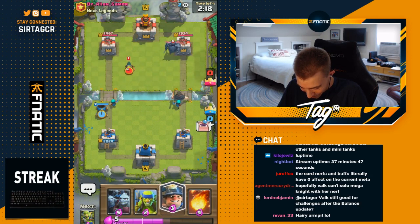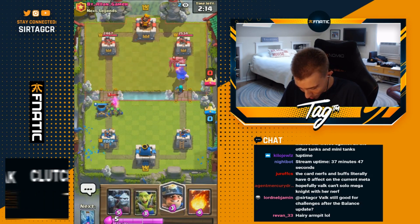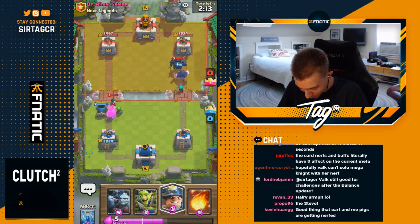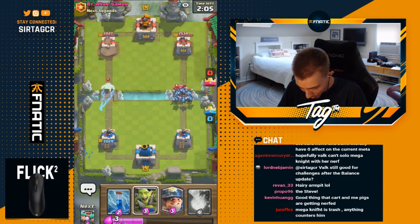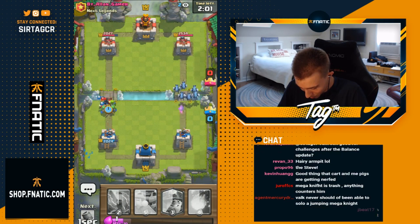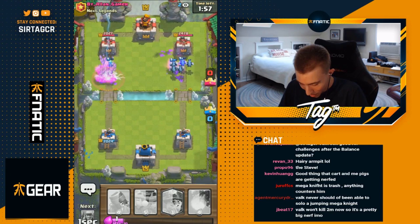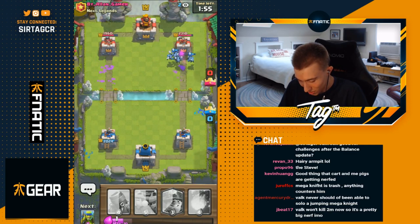I'm just gonna Fireball him out at this point. I'm really saving up because I know the Cannon Cart will take my tower if he goes in for it. He kind of has to go for a Poison at the river and he's not doing it — he did it a little bit too late. I'm gonna cycle Spear Goblins — two Elixir, then three Elixir Miner. I'd rather just get to Fireball and finish off the dub. GG, well played. Peace out Girl Scout, much love.